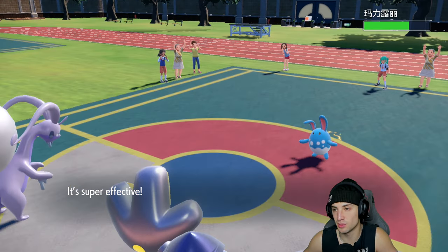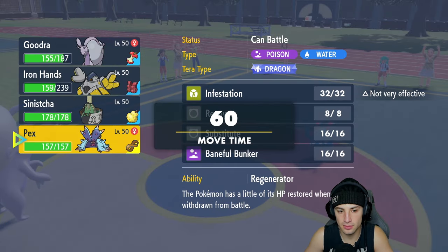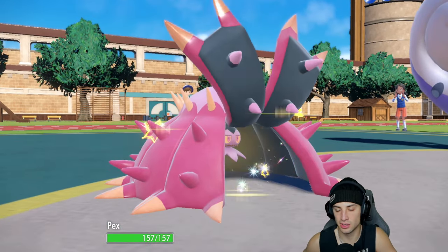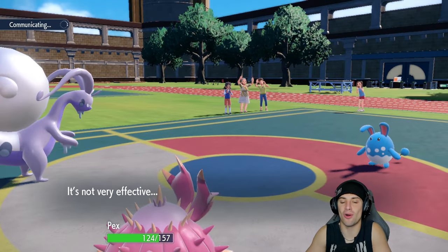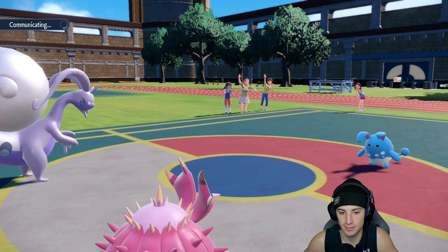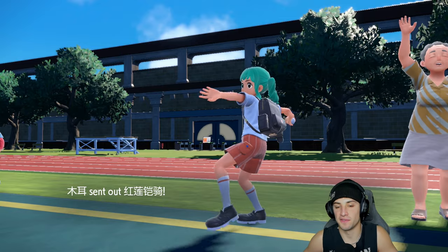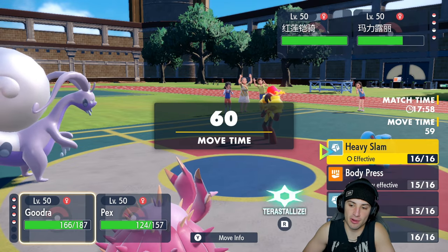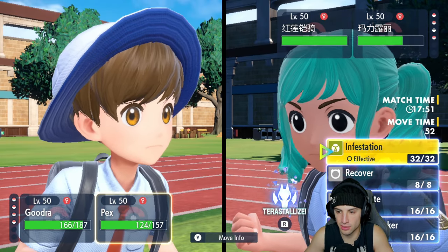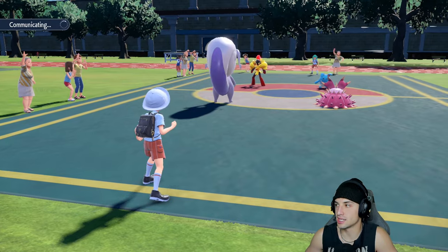Now I get to bring out Toxic Toxapex — perfect typing going up against Fairy types. I'm not too worried about Azumarill. Play Rough soaks all day long. Armor Forme comes out — now's the perfect time to Tera-solize Toxapex just so we don't take big damage from Psychic. I'll set up an Infestation on Armor because chances are an Expanded Force or some psychic move is coming after Toxapex, so Tera-solizing really helps.